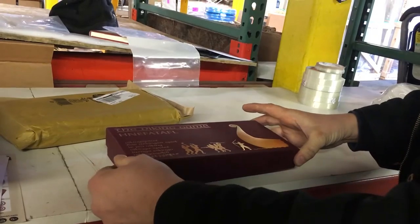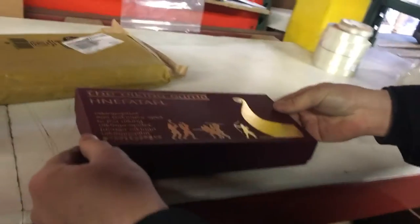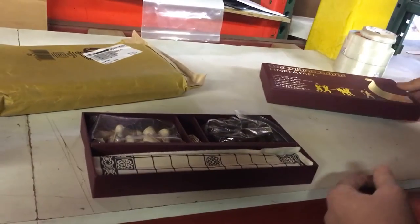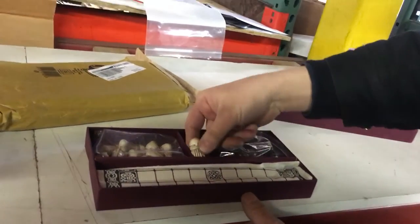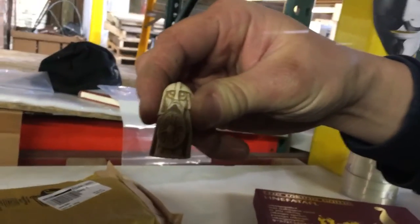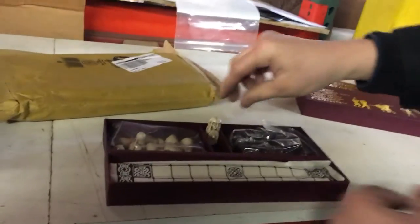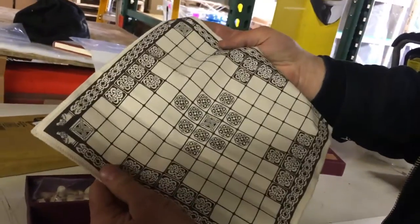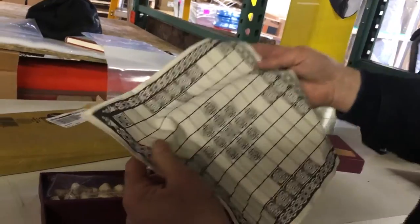I should have brought my white gloves for this but forgot them today. Interesting — so here's the board. And here's the King piece — oh, he looks like Darth Vader! The board is made out of cloth, which is freaking cool.